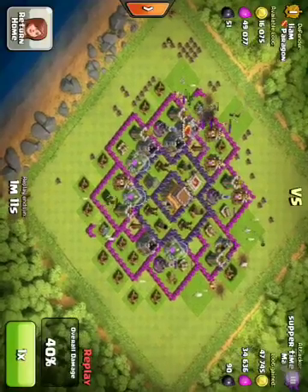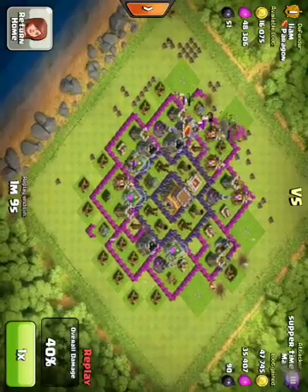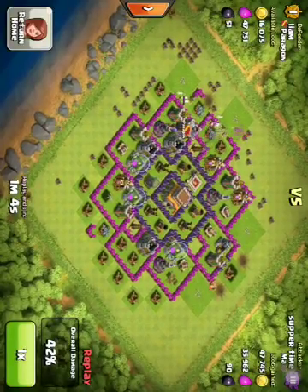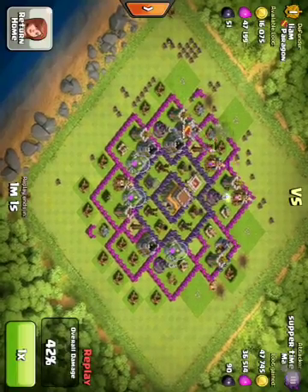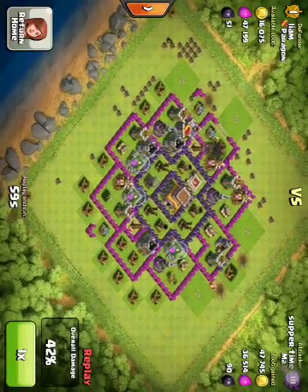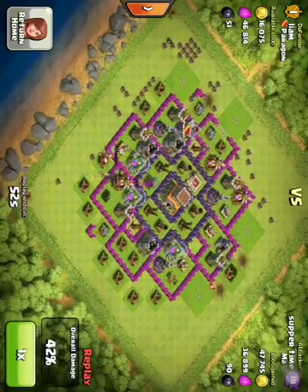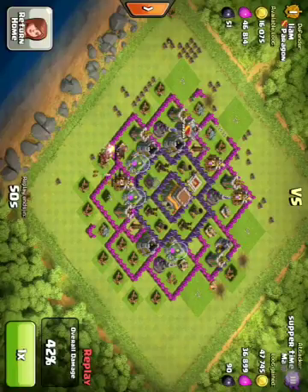I took out their troops there. And then my barbarians — their barbarians, sorry — are just running around being stupid, just trying to beg for 50%. They didn't end up getting that, so they dropped their barbarian king and a couple wall breakers, but the wall breaker got caught in a spring trap.